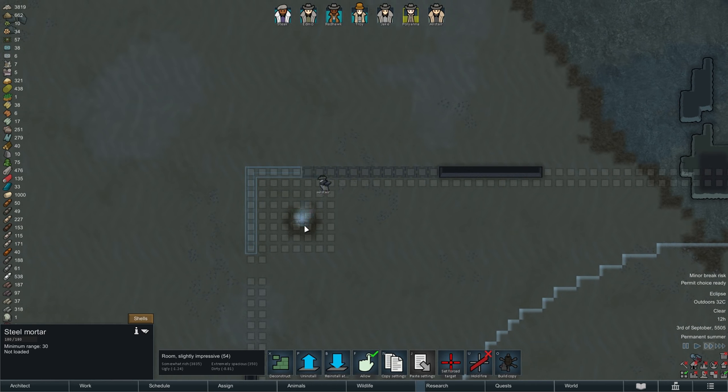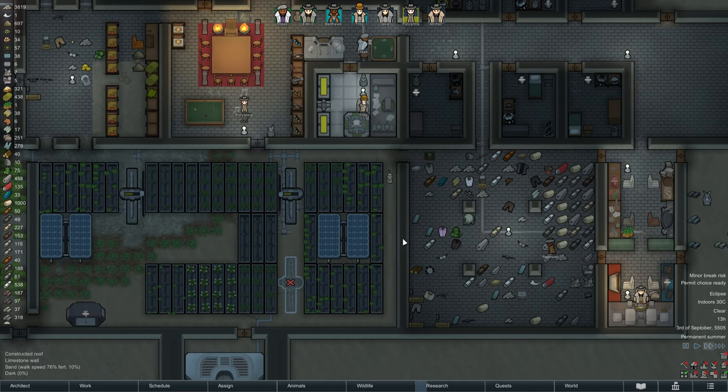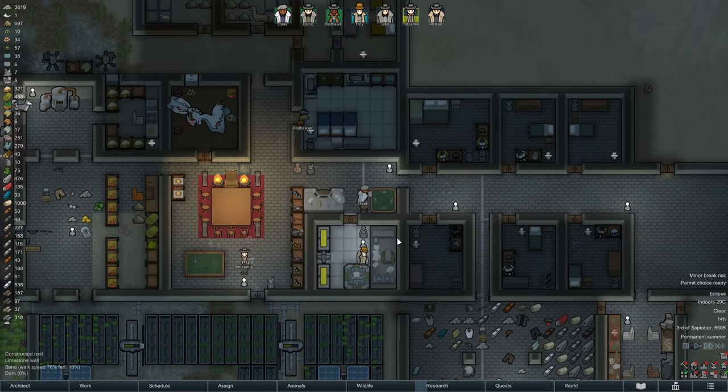Our exterior wall is also making good progress, and so is Edmo at the fabrication bench. The first bionic arm is already being brought over to the hospital, and number two will very likely follow shortly.